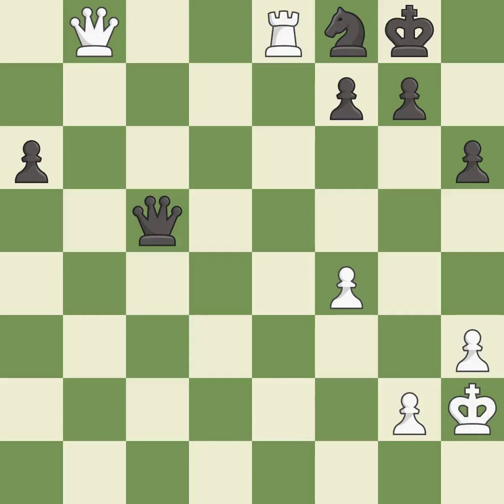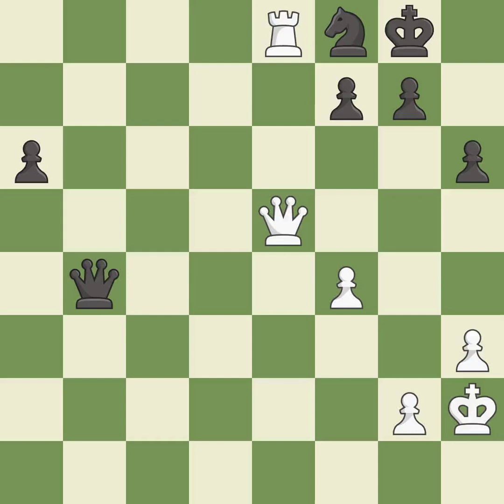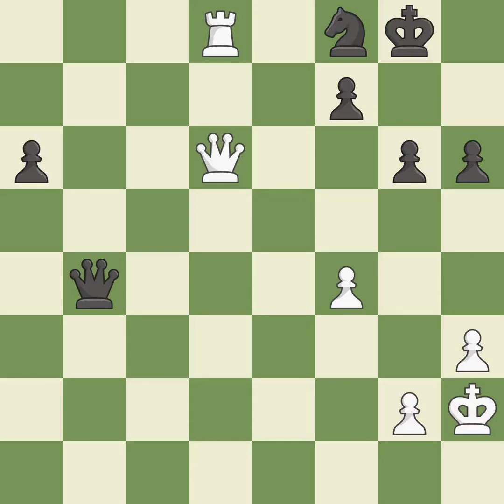This moves the queen to safety — it is best. This offers an equal trade of pieces. This threatens to force eventual checkmate — it is best. This move puts the queen on a safer square — it is excellent. That's not a mistake, but it's not the best move either — it is good. This is a fair move — it is good. This threatens to force eventual checkmate — it is an inaccuracy. This is an equal trade — it is best. Recaptures — it is best.